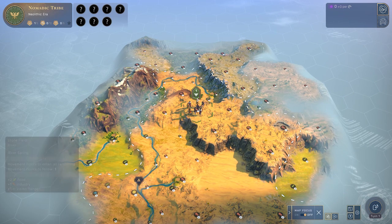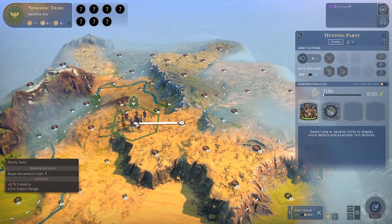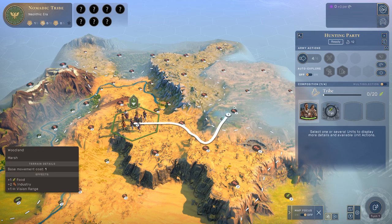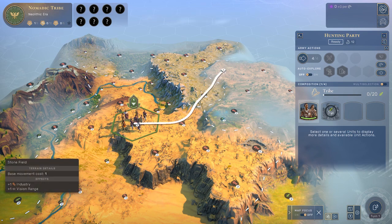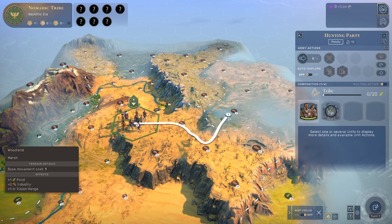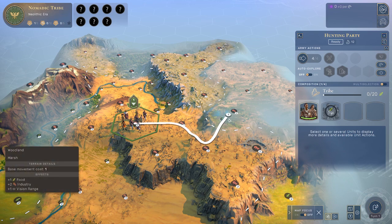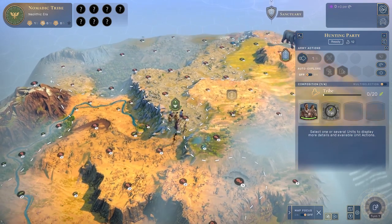There is some high ground over here, and if we move up here we're going to get a little bit more vision. This is going to take three movement to get through, going over two empty tiles, or four movement to get there going over two empty tiles and then up. If we go to this tile that's not a woodland, we'll still have one movement remaining after that. It's really important to maximize your movement — flat ground only takes one movement, whereas woodland takes two movement points, and we have four.